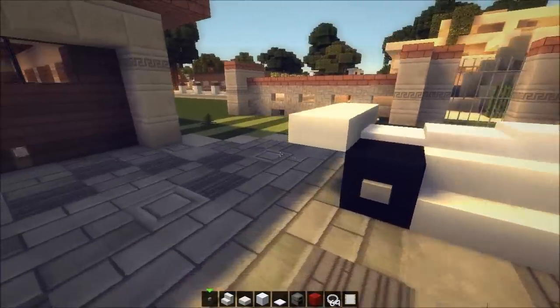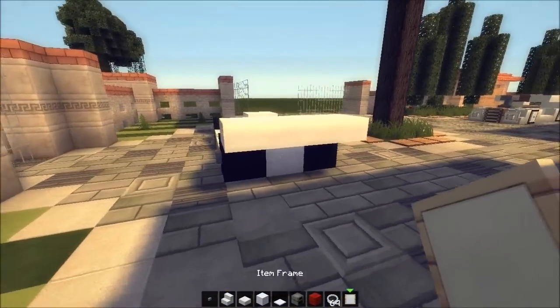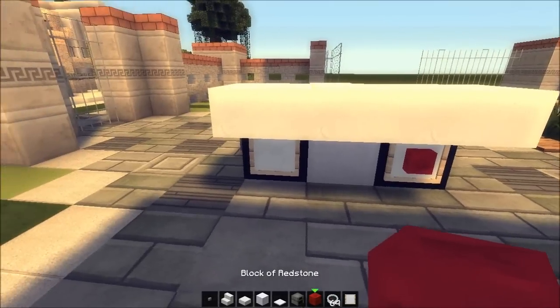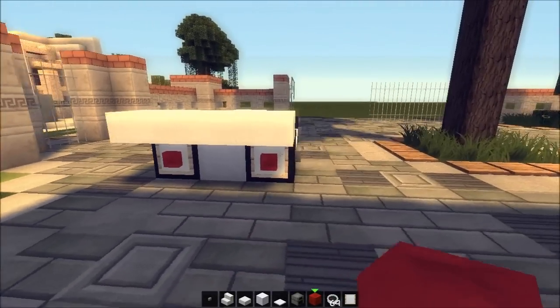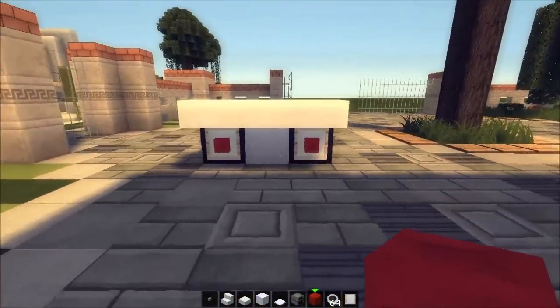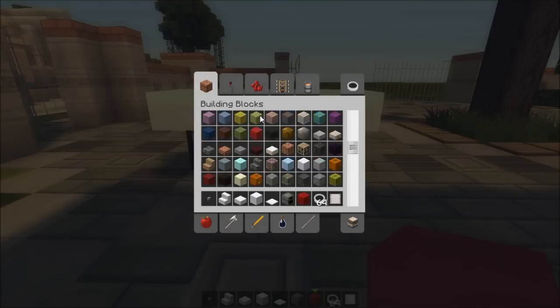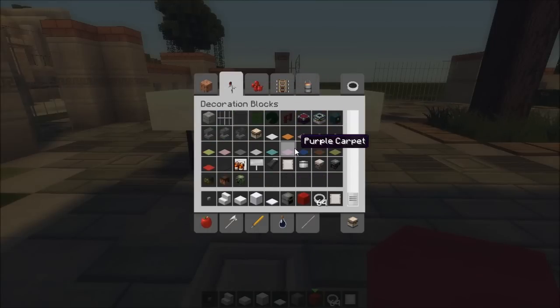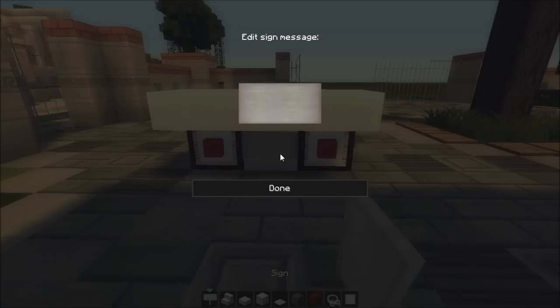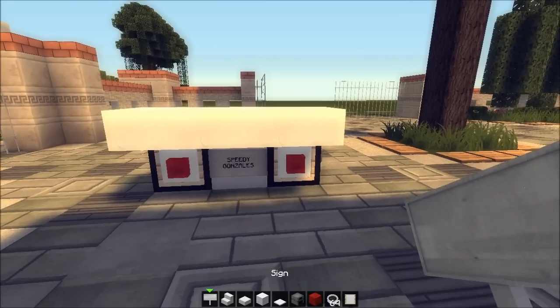On the back, we're gonna place some item frames — item frame, item frame. Light — redstone light for the backlight. I'm not gonna have any front lights; we don't need them. And in the middle, a registration sign. Let's just put in a sign here and call this — it's a fast one, right? Speedy Gonzales. There we go — so, Speedy Gonzales.